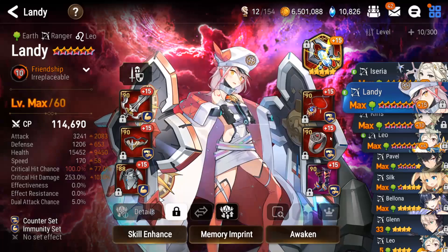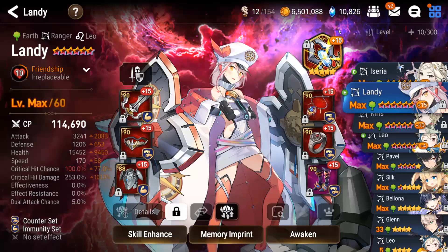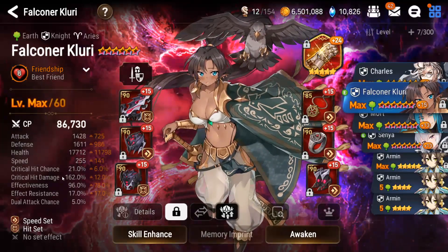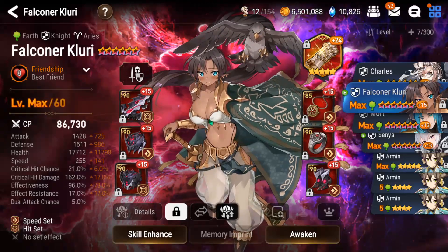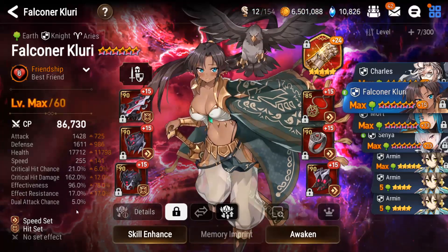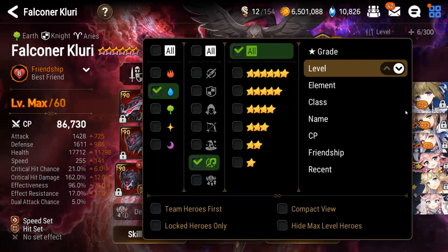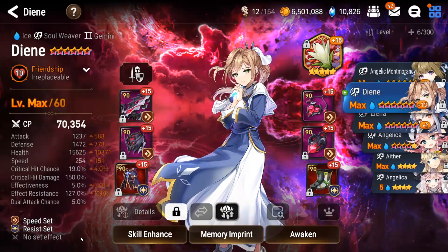Second wave we have Landy — my Landy is very slow at 170 speed, decent bulk so she survives. Guiding Light is the artifact. All my characters — I didn't change any gear for this; it's still all my PvP builds.